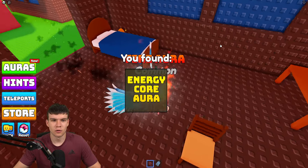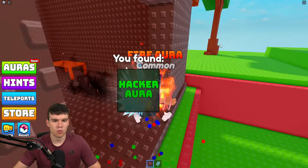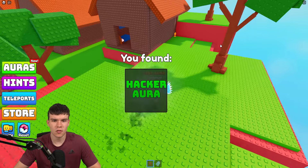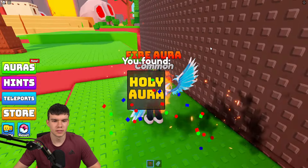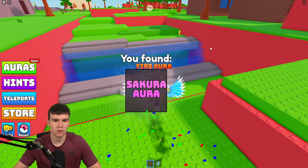Come over here to this building and you'll find one just by the bed — this is the hacker aura. Make sure you grab that one. There's another one by the side of this building: the holy aura. Then follow me — we have the sakura aura over here.